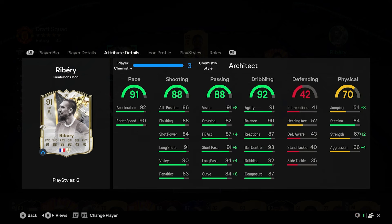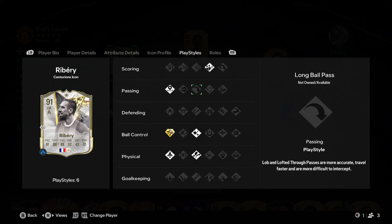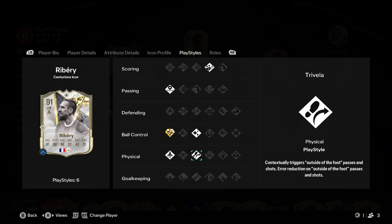We're looking at a 2 pace increase, 3 on the shooting and passing, 2 on the dribbling, 5 on the defending and 5 on the physical as well. He will have the lovely Technical Plus. He has Incisive, Deadball, Flair, Traveller and Quickstep as his normal playstyles and he can play Winger Plus, Wide Playmaker Plus Plus, Inside Forward Plus and also Wide Playmaker Plus in his left wing role. So left mid is going to suit him that little bit better.